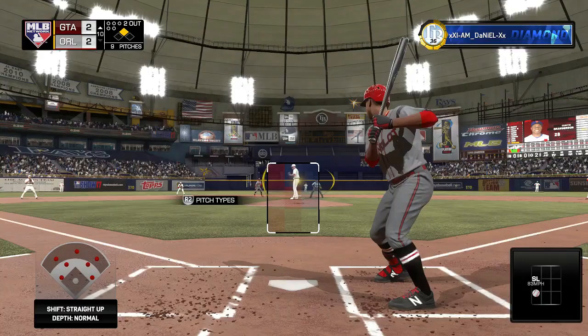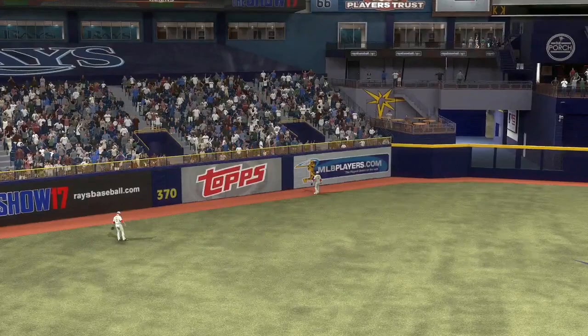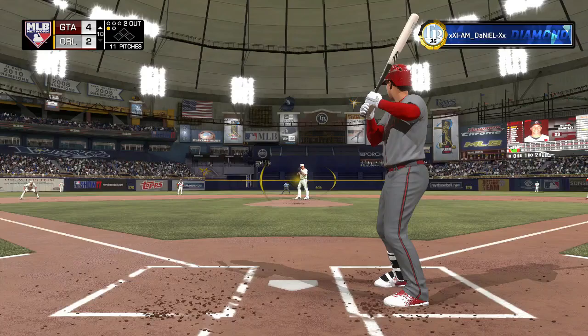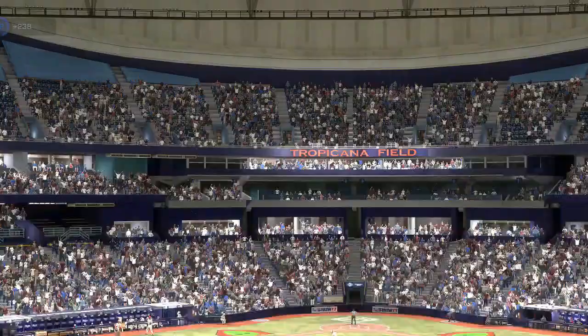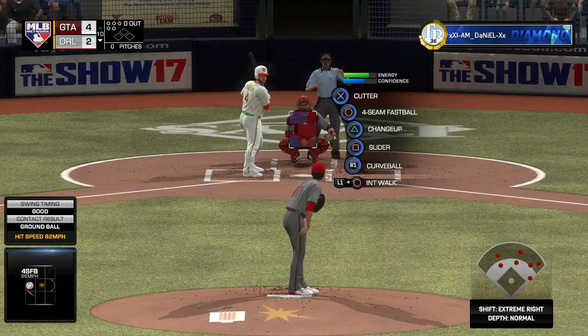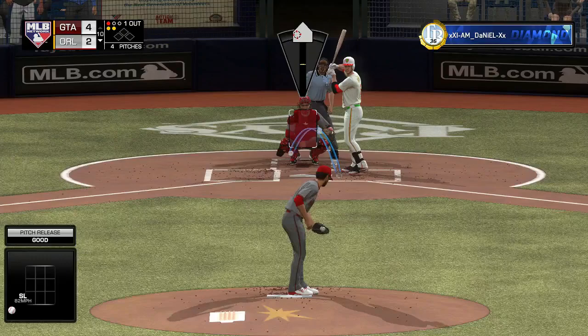Granderson is off the bench — and what a surprise. Every single time Granderson comes off the bench he does something clutch, and that is not even close to an exaggeration. He hits a two-run shot to give the squad the lead. We're now in the bottom of the tenth inning.